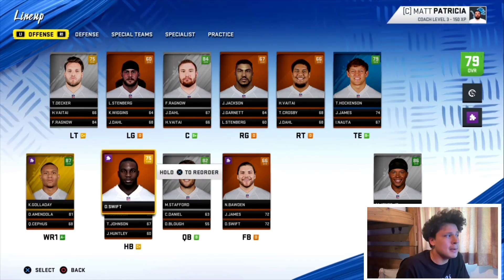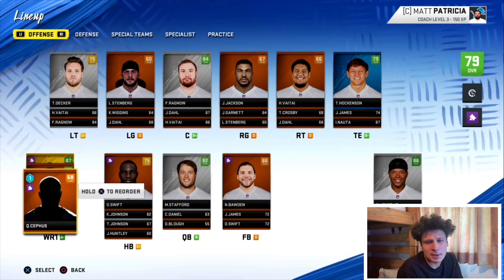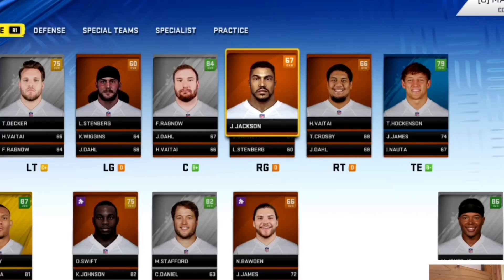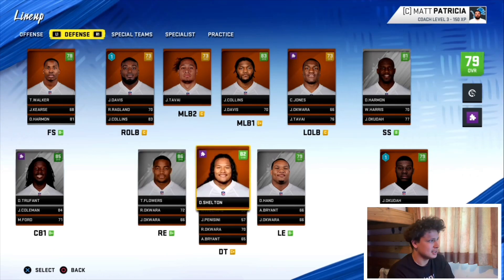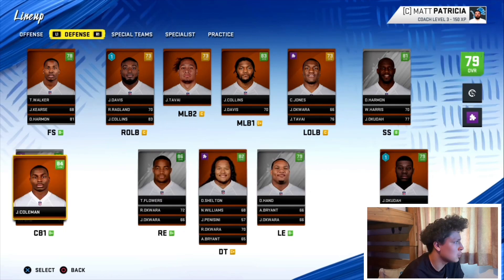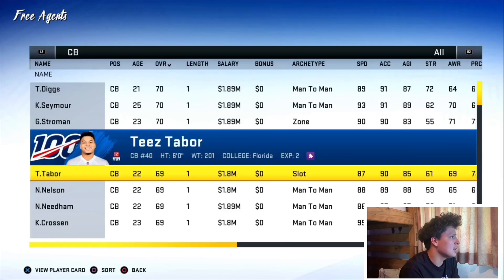I didn't keep Bow because I probably wouldn't use him that much, but maybe I can bring him back if enough guys want to see him — comment below if you want to see him back. At wide receiver, Kenny G, Marvin Jones, Marvin Hall — some great wide receivers. I put Quintez there as our fifth option. There are injuries on the offensive line: Decker, Logan Stenberg, Frank Ragnow, Jordan Jackson, and Big V. The overalls are trash but you guys will get to see these players. Danny Shelton and Nick Williams hold down the DT spot. Deshaun Hand is starting with Trey Flowers. At cornerback we have Jeffrey Okuda with Desmond Trufant, Justin Coleman, Darryl Roberts, and Michael Ford. Not sure where Amani is — did he get cut?